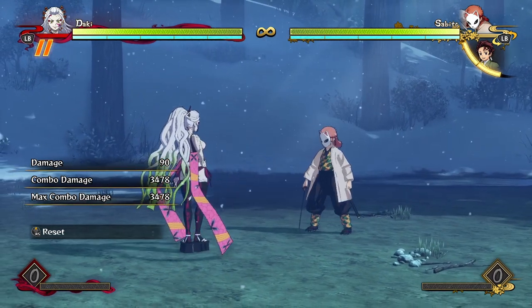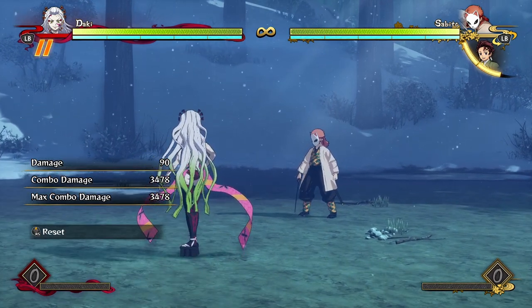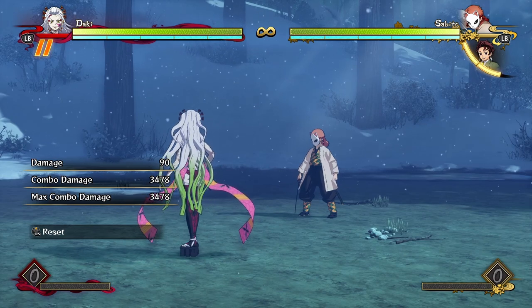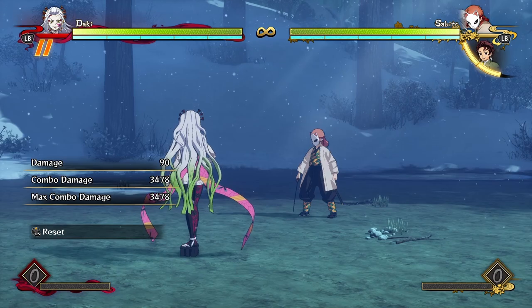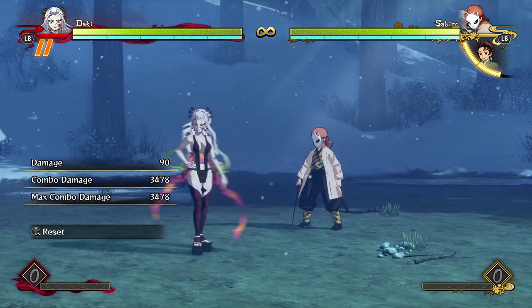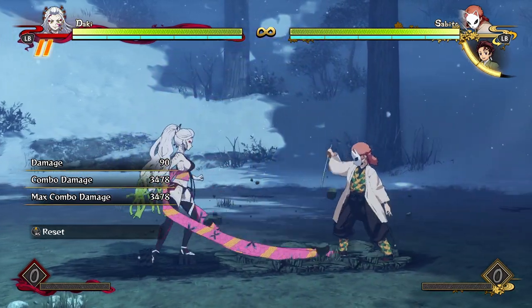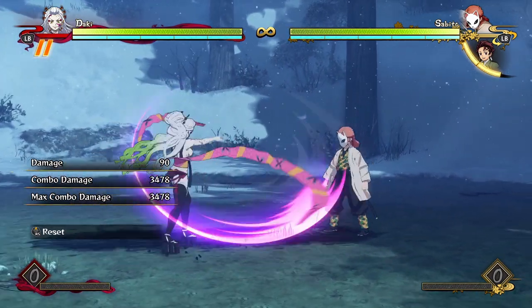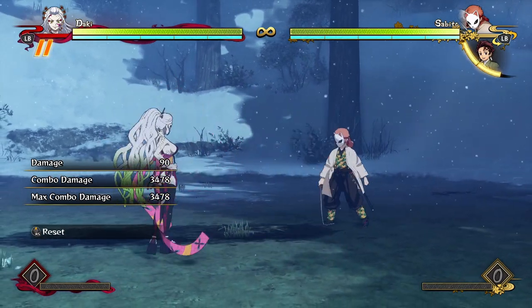Her general character archetype is going to be a spacer character who has really good offense and surprisingly good defense considering how good her offense can be. Being a spacer character, her strongest aspect is, just like Rui, having these big buttons that don't move her forward but can reach like three character lengths. They're ridiculous how long this first hit is.